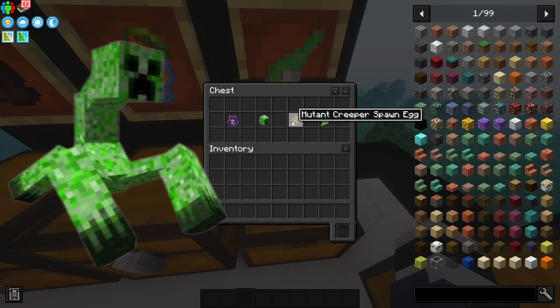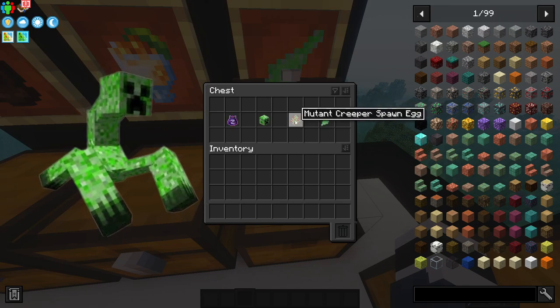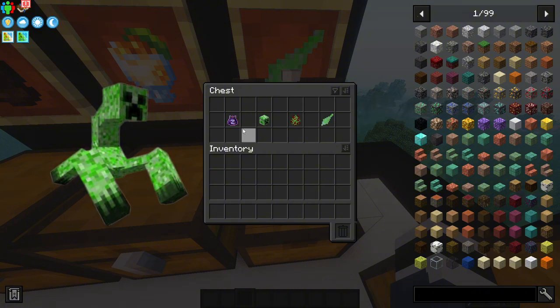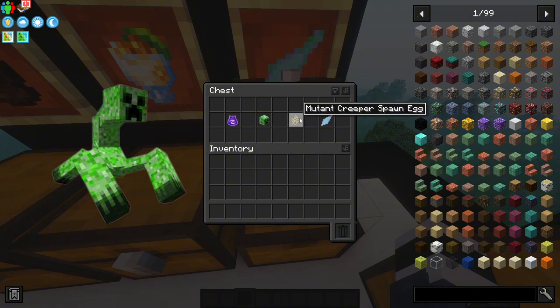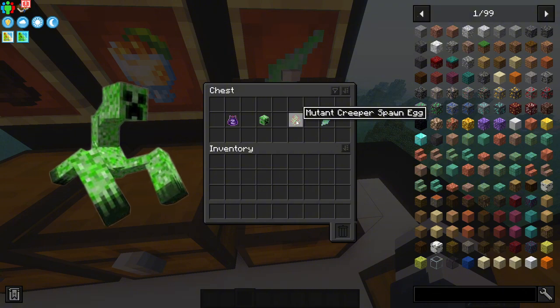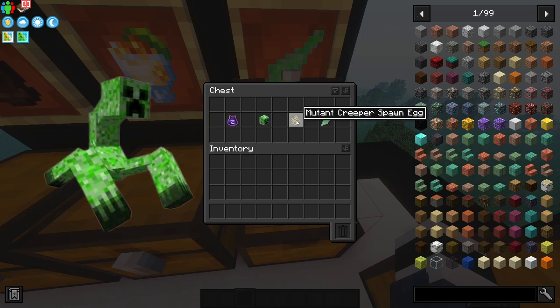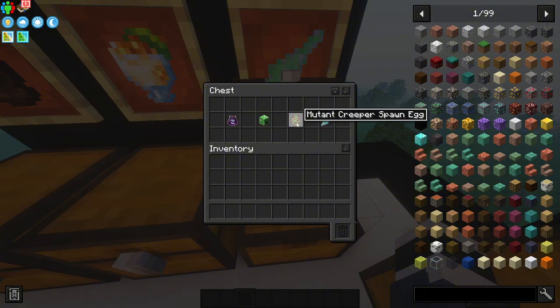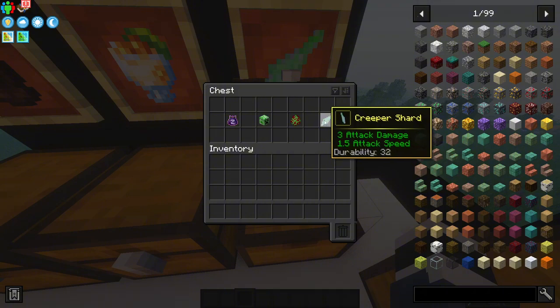The next thing is a bit trickier because it requires you to kill a mutant creeper. To get a mutant creeper you can throw compound Z on a regular creeper to mutate it, or just wait for nighttime when mutated creatures spawn. Mutated creatures are passive unless you hit them, but the mutant creeper can be destructive near your base. When you kill it, you get a creeper shard.